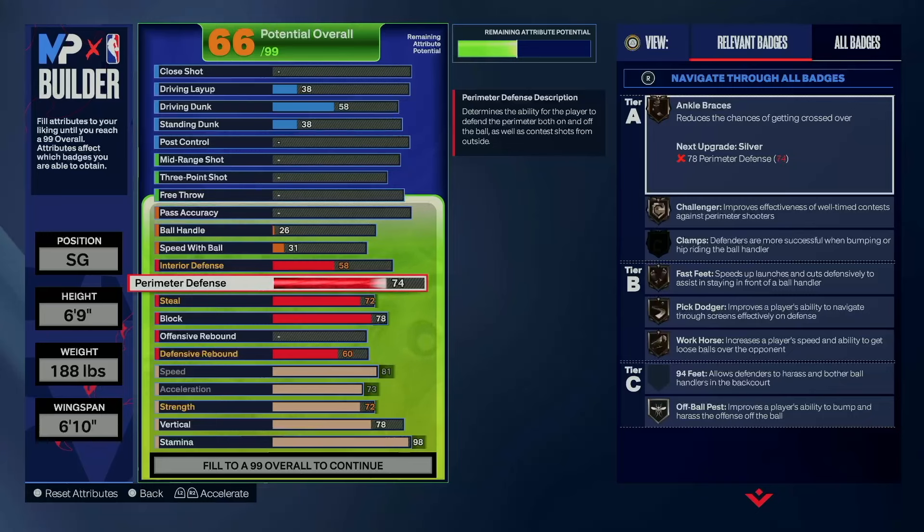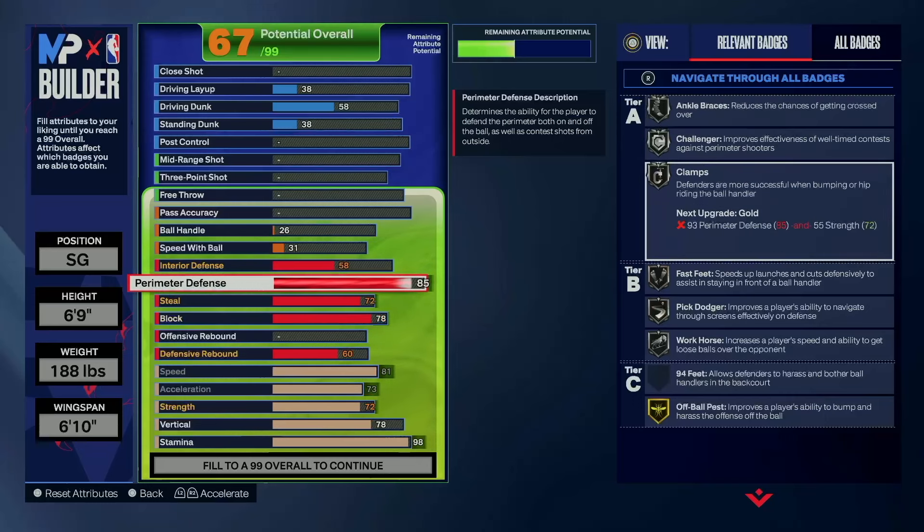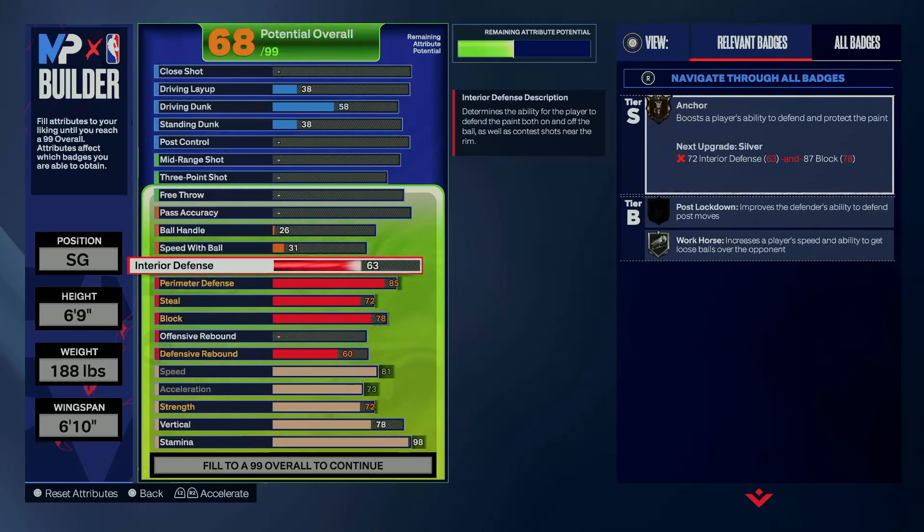I think I want 82 to get silver Challenger. Actually, we're going to knock it up to 85 because I think I have silver Clamps too. So yeah, it's 85. We're going to go 61 interior in order to get the bronze Anchor.